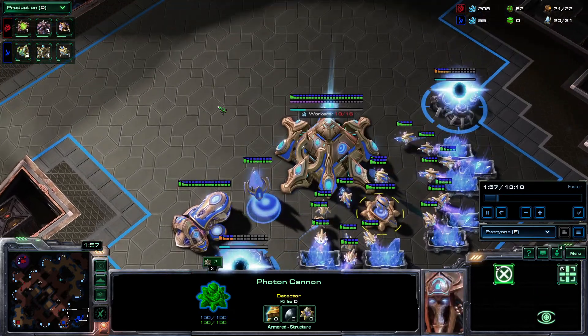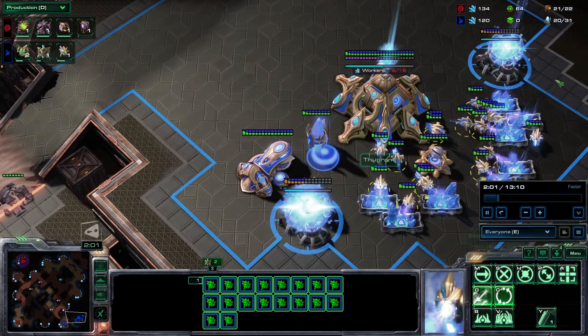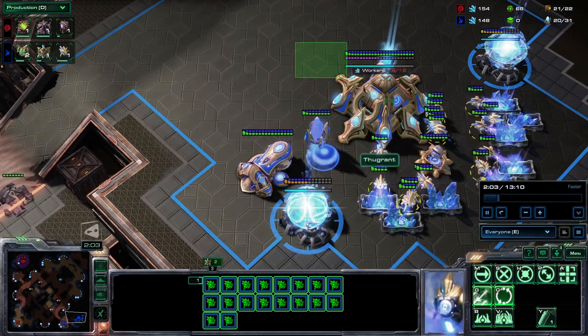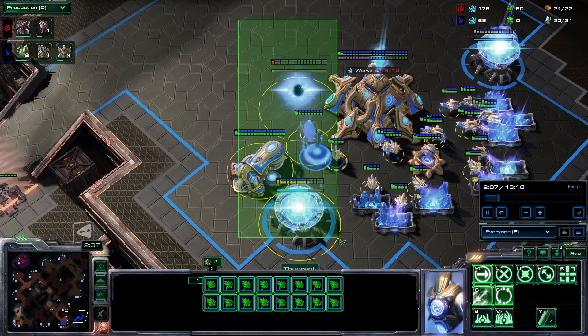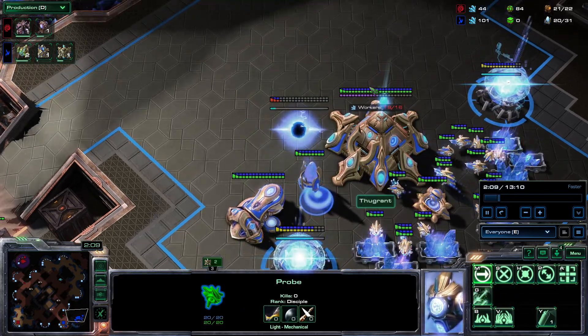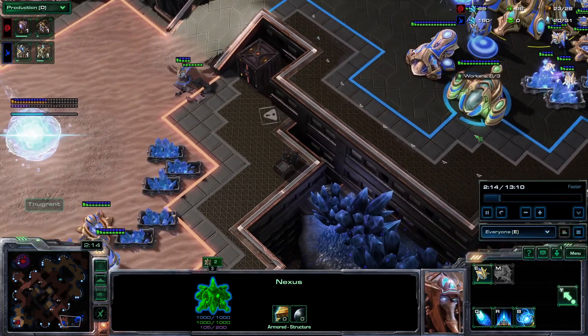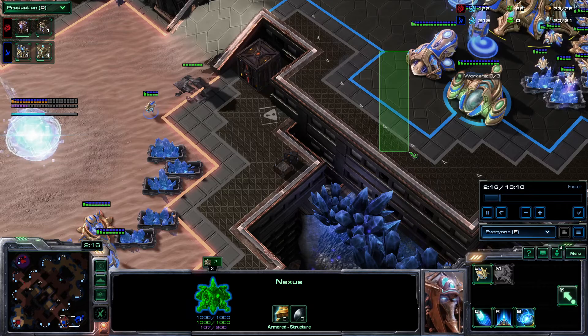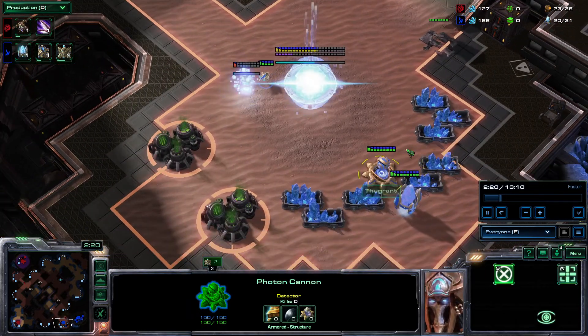This Overlord did go and check if I was getting cannon rushed. It wouldn't have mattered because they'd be cannon rushing a base I'm not taking. They did Forge fast expand, confirmed — no gateway yet. Their plan is if they get aggroed with Zerglings, just make a cannon in the mineral line to stay safe. They have a pretty good wall, so Zerglings have to go all the way around the Nexus. I assume they'll put another building there to make it an even better wall, and they've got a cannon in the other mineral line too.